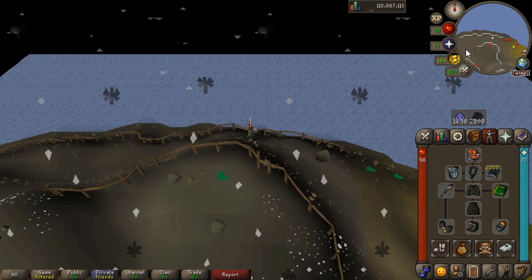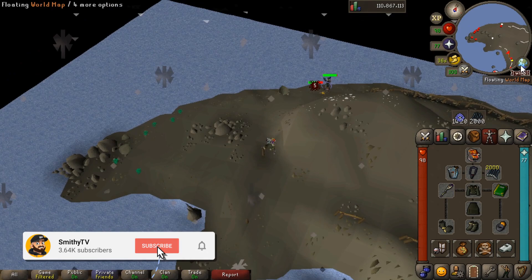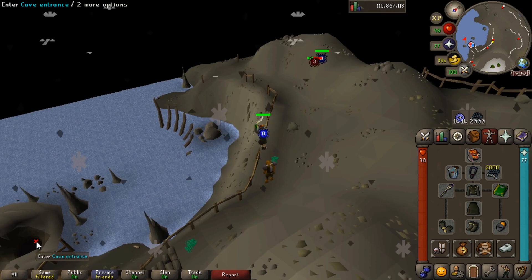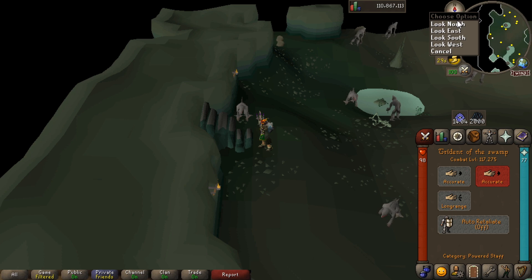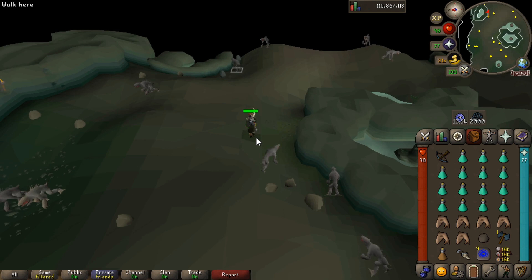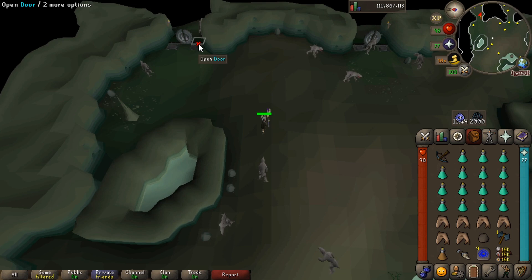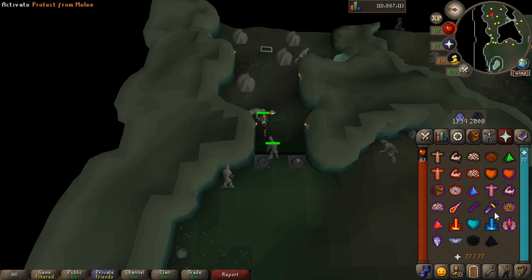We're going to run around to the dungeon that's just over here on the furthest west side on the map. I'm going to turn off my auto-retaliate. We're now going east to a little door over there. You can pray melee here because it will stop these things doing damage on you, but it's not really worth it because we're in tank gear. We're going to step on one of these pressure plates, drop our pet rock on another one, stand on the other pressure plate, and then open the door.